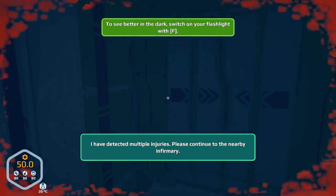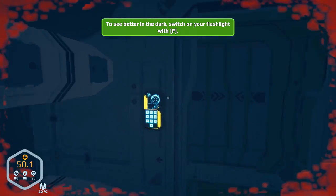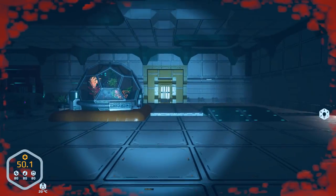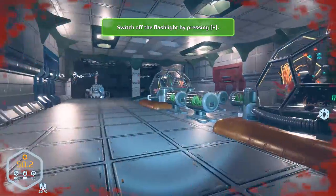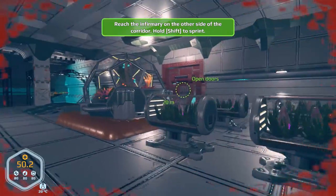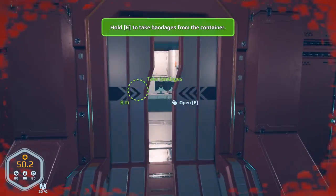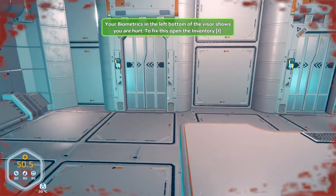I have detected multiple injuries. Please continue to the nearby infirmary. Where's the infirmary at? Oh, the door opened like a scary ghost without me noticing. Infirmary, you're over here — it's this big red room. Let's go over to this side. Hovering, levitating. Open the door. Oh, there's bandages over here. Nice, I'll take those.